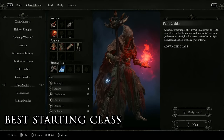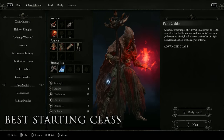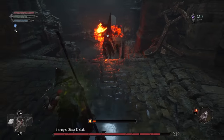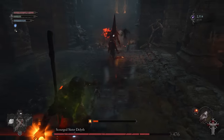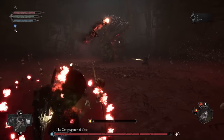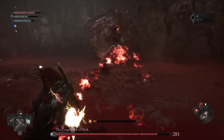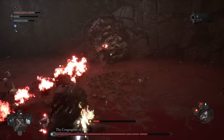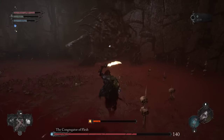The best starting class for this build is the Pirate Cultist. This class comes with everything you need for the opening hours of the game. The Pirate Cultist staff is a great starting weapon that scales very well with Inferno and deals both physical and fire damage, which can be extremely useful against tough enemies. This class also comes with one of the best and most well-rounded Inferno spells in the game, Inferno Orb. This spell pretty much carried me through the entire first half of the game.